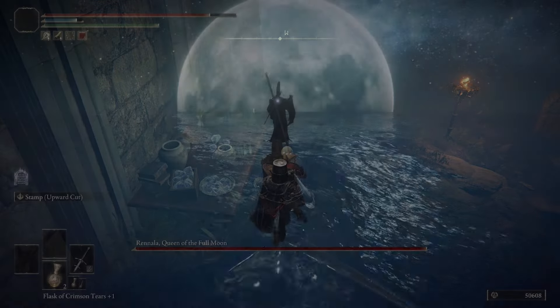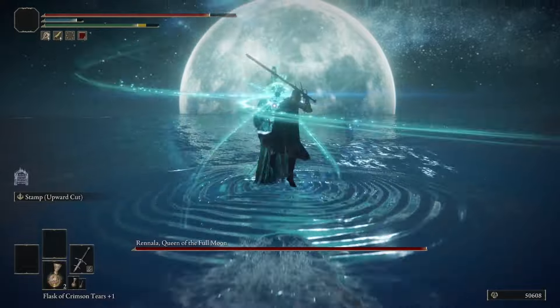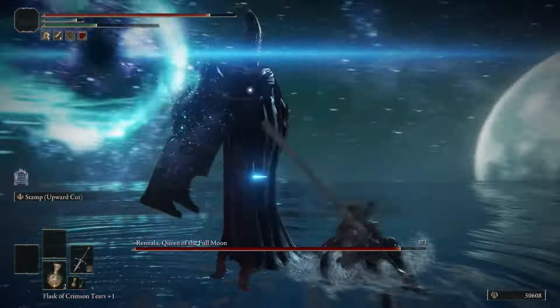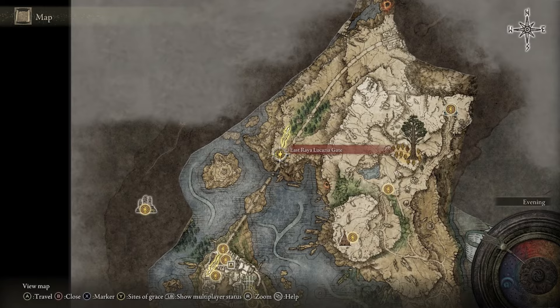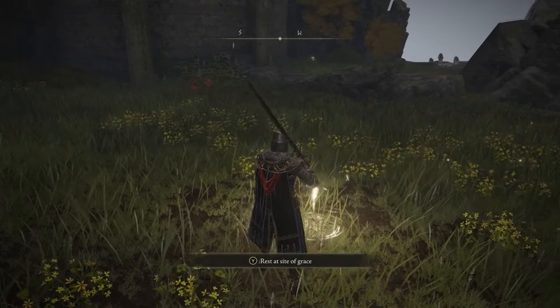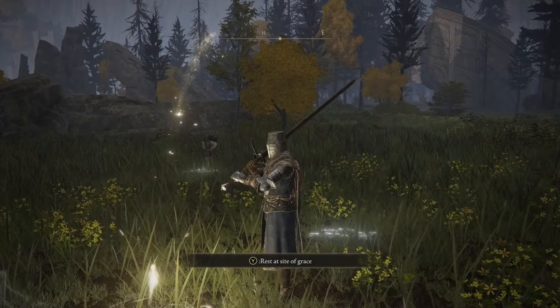At this point in our questing journey, you can defeat Rennala. Then move on to the next aspect of the quest, located at the East Raya Lucaria Gate Site of Grace. Locate this Grace, rest at it, and Boc will show up right behind you.